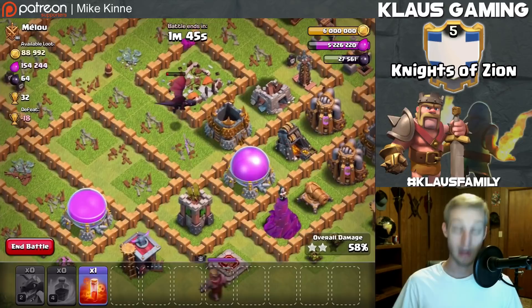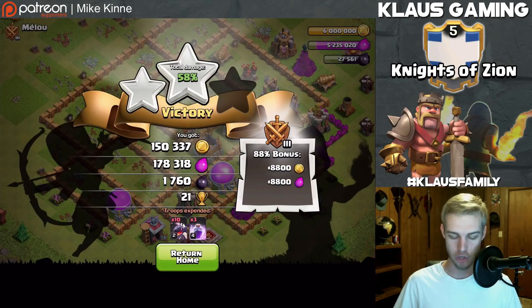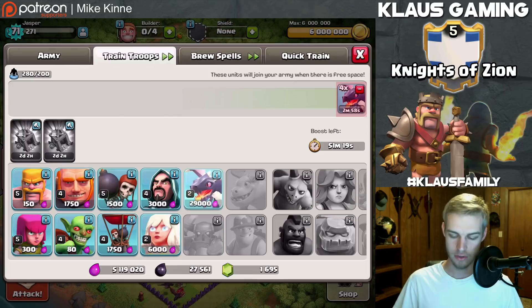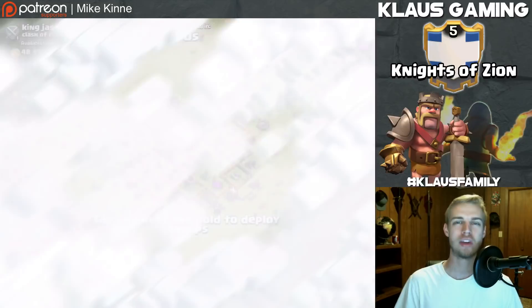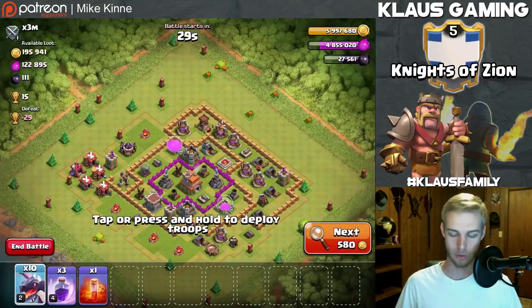We missed out on a lot of elixir but we did grab the dark elixir, which is essentially what we're here for. We got 1,700 dark elixir - if we can do that a few more times we should be able to reach that 40,000 mark. The army costs about 290,000 elixir plus 90,000 for rage spells, so essentially about 380,000 elixir. We will lose the elixir but we can find it easily with barch, so I'm not too worried.